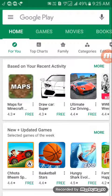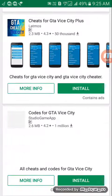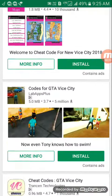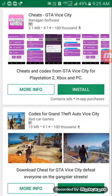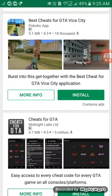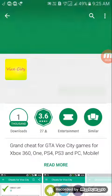First, open your Play Store. Second, search GTA City code. This is GTA City code — install it and open it.